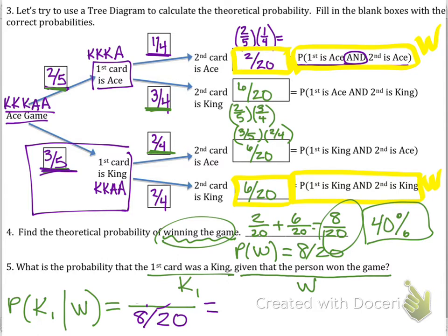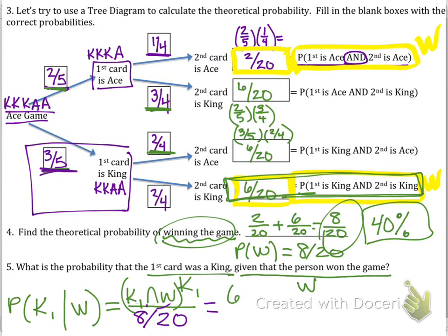We need the intersection: the probability of king and winning. The first card being a king and winning gives six out of twenty. So king and win over the probability of winning ends up being six-eighths, or 75 percent.